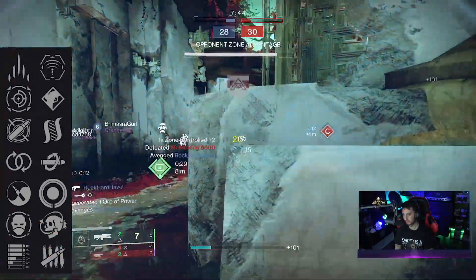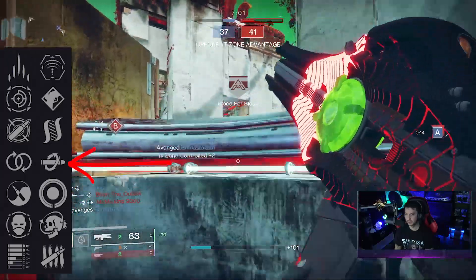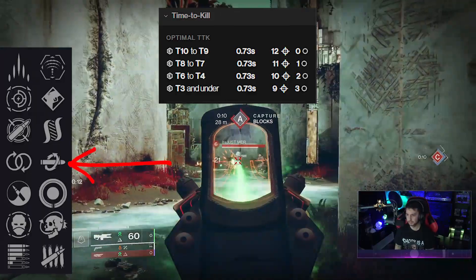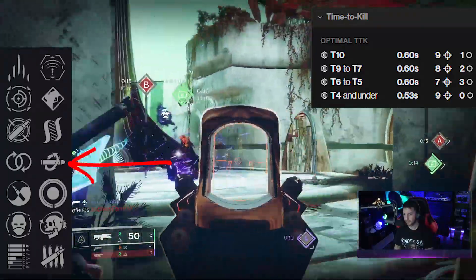In the last column for PvP, you can roll something like Tap the Trigger — grants a short period of increased stability and accuracy on the initial trigger pull. Kill Clip seems like a nice perk for the Crucible. At base, the Incisor Trace Rifle is a .73 time to kill with 12 crits, and with Kill Clip active, it drops down to a .6 second time to kill with 9 crits and one body shot.